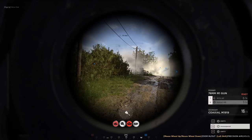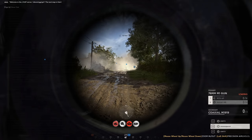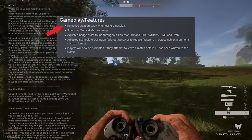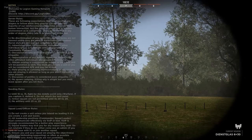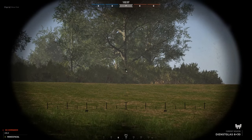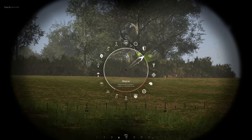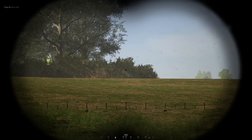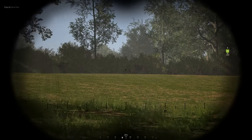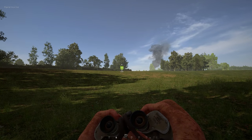After that, we have a change that I am really happy for, which is that they have removed the weapon sway when you're using the binoculars. So now you get a static picture when using the binos — they don't sway and move around, making it much easier for you as a squad leader to mark objectives, mark enemy positions or tanks, without having your scope moving all around the place and leaving you exposed as you try to make a mark. This is a very welcome change.